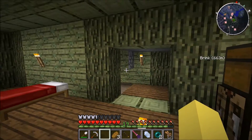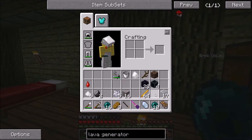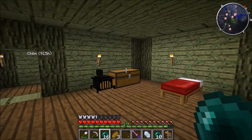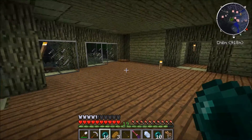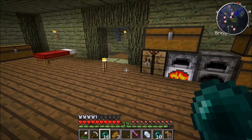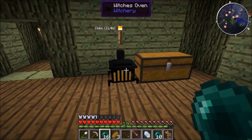Today I didn't know they had an ender farm on the server yet, so we're going to be using ender pearls to make some power generation, because we don't have any yet. It's not really a problem, but there are some things I want to do that require power, like making tree farms, and then we'll automate the witch's oven.